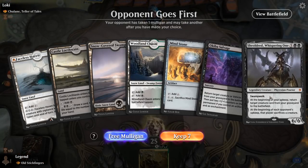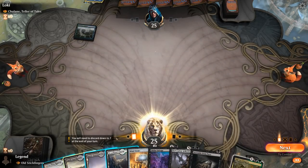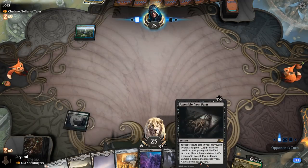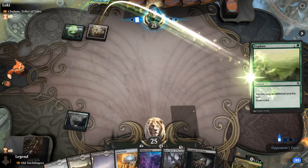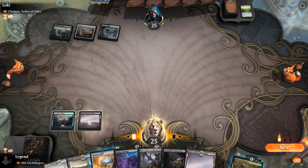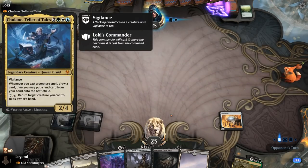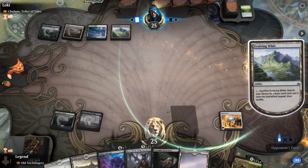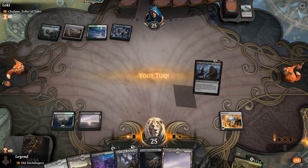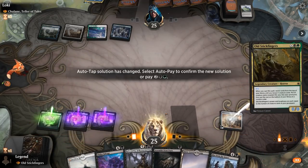Game 5: we're on the draw with an acceptable hand — Sheoldred in hand is not ideal but makes it more likely that we put Colossus in the graveyard. We can just hardcast Sheoldred, and Mind Stone for ramp is very important too. We even drew Assemble from Parts, which lets us potentially reanimate for 4 mana instead of 5. We're facing a 2-lane commander — typically a creature deck, so hopefully not too many counter spells. We get to play Stickfingers for 2 and can keep a land in hand next turn using Assemble from Parts. There's Cultivator Colossus.